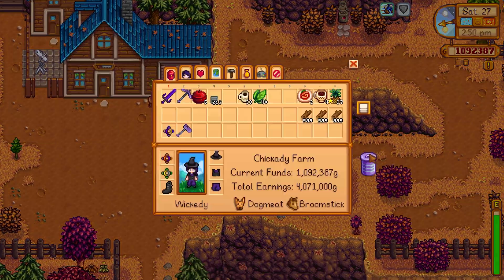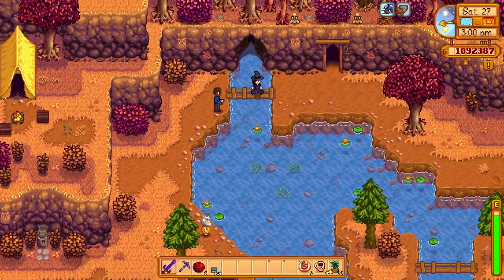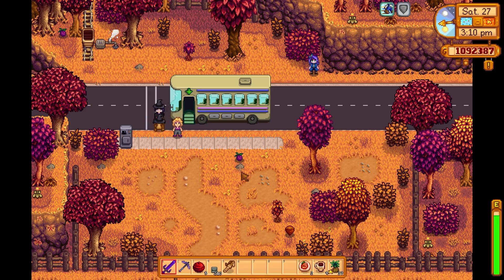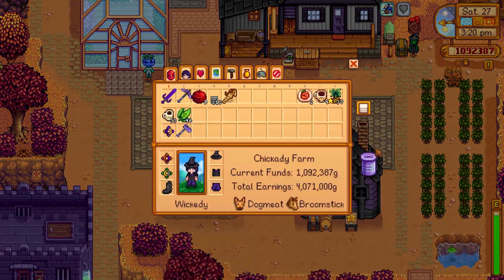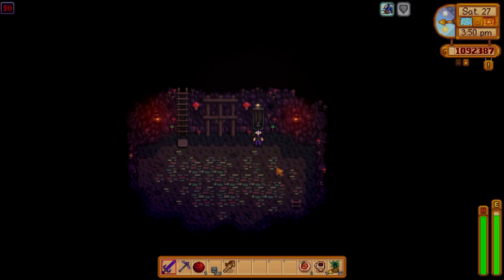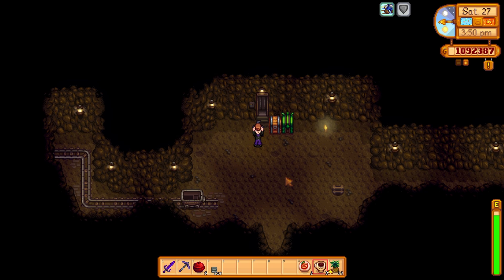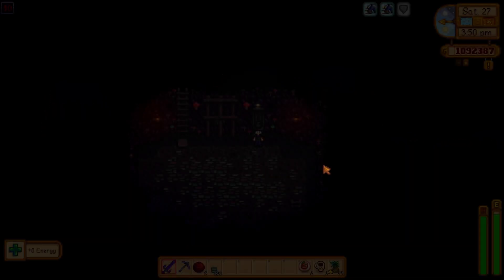Oh wait — I have all this wood, I should probably drop that off. I'm still deciding what flooring I want — it's probably going to be brick flooring, I just kind of like the way it looks with the stone. The brick and stone mix and match together really looks great. I only have five megabombs so I can buy more if I really want, but I'd rather not.